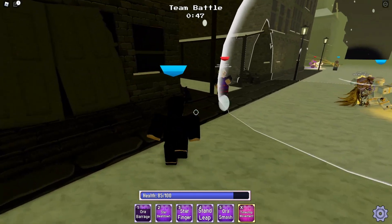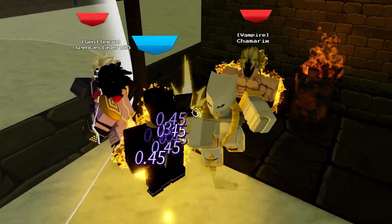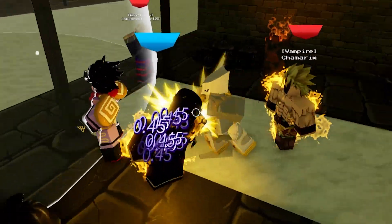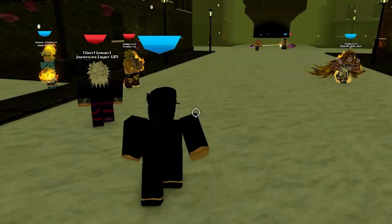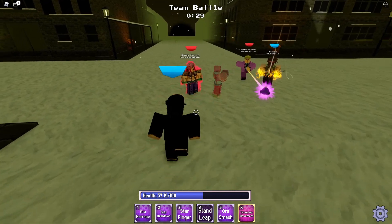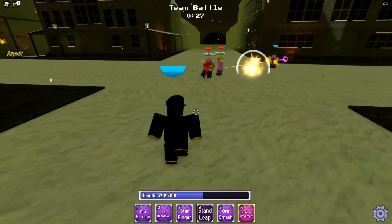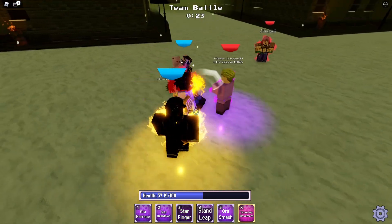There's a Dio right here — looks like he has a skin, nice. He just got time stop, but we can go crazy on him right now. Whoa, another Dio! They're multiplying! Let's Stand Leap out of here. Whoa, this Diavolo just awakened — I gotta be careful.